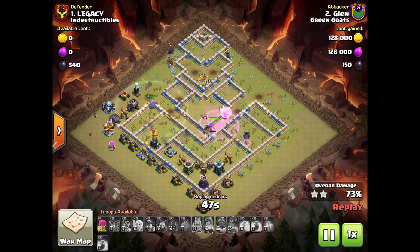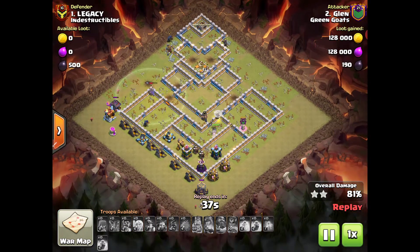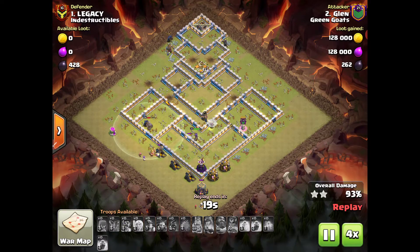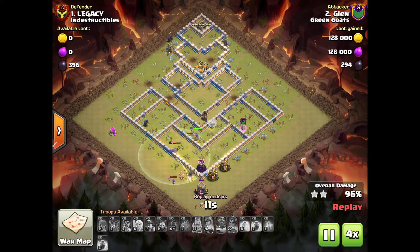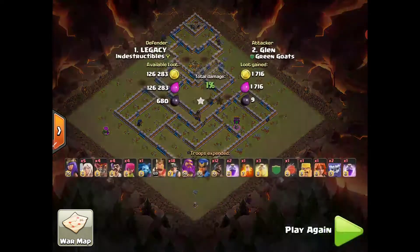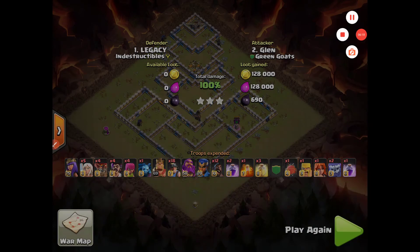It was a tricky entry, but I still got the triple because of my queen placement and the value I got out of my queen charge. The blimp part was pretty much what set this as a definite three-star, even though my queen took down most of the base and my miners and hogs really died by the town hall area. Hopefully this gives you more thoughts and ideas of how to take down Town Hall 13 bases. I'll see you guys in the next one - thanks, clash on!